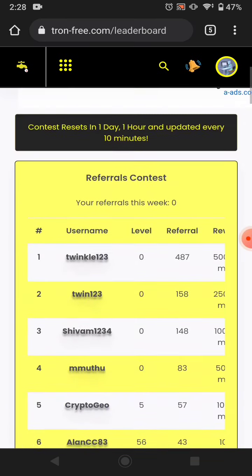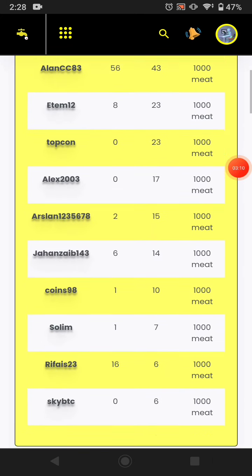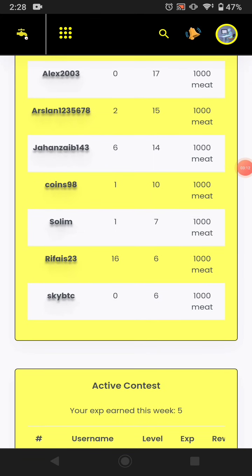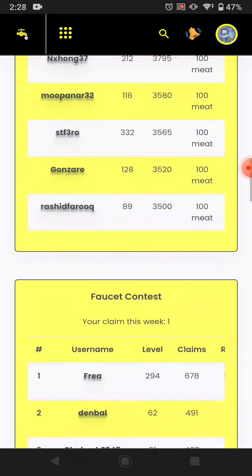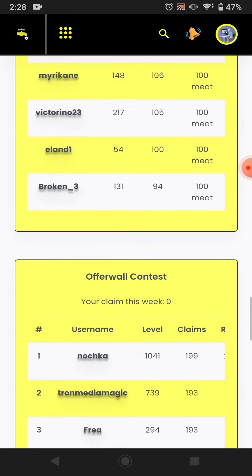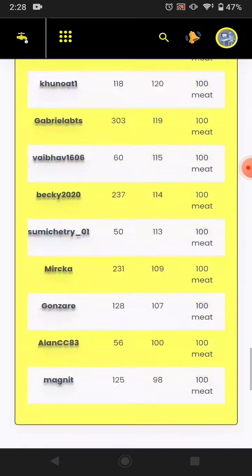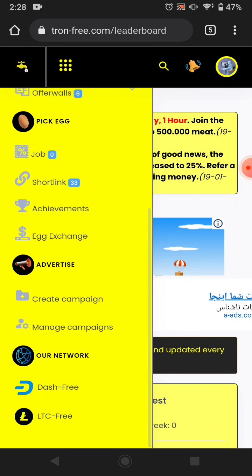You can also create an ad to earn an amount. The next way is contests — you can participate in the referral contest, the faucet contest, and the shortlinks contest. You can see that some people have many referrals and are making much more money. There is also an offer wall contest available here.